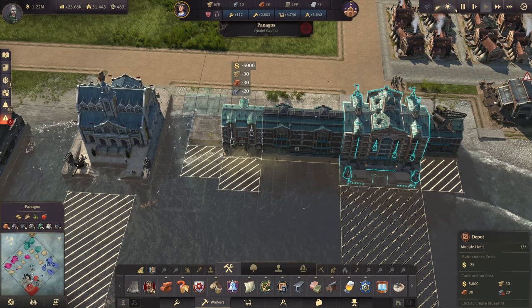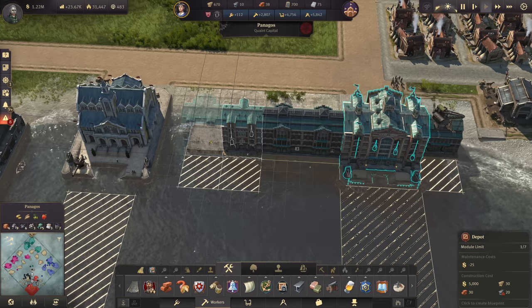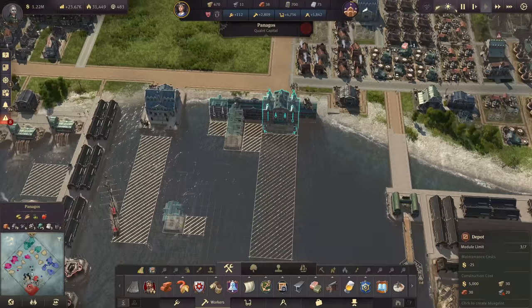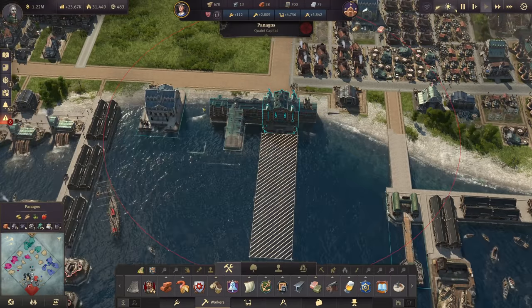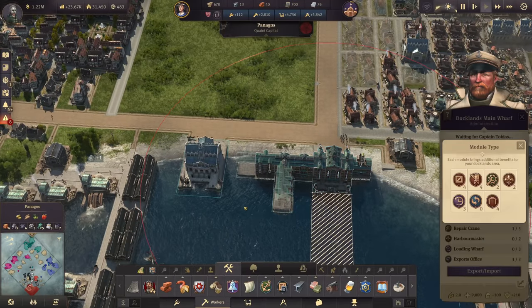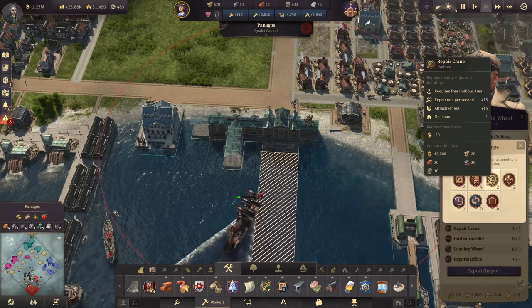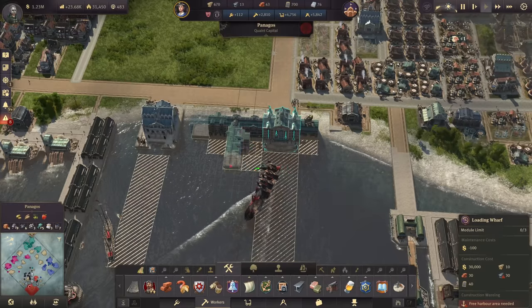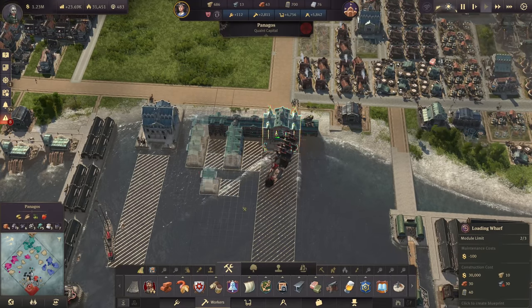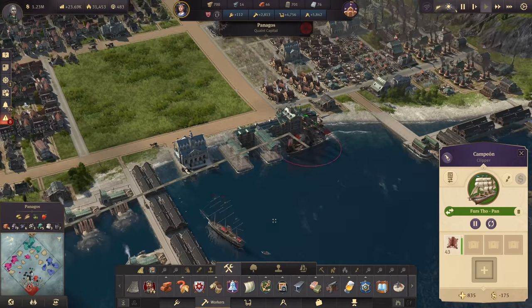We can build one here and then go out like this, making a wing into this area. Here we could have another export office or something like that at the end. We also need to make sure we have the loading wharves, because the more we import and export the more time it takes for the ships to load and unload.